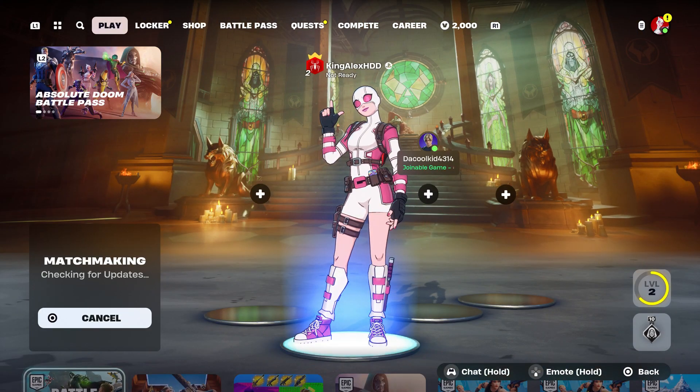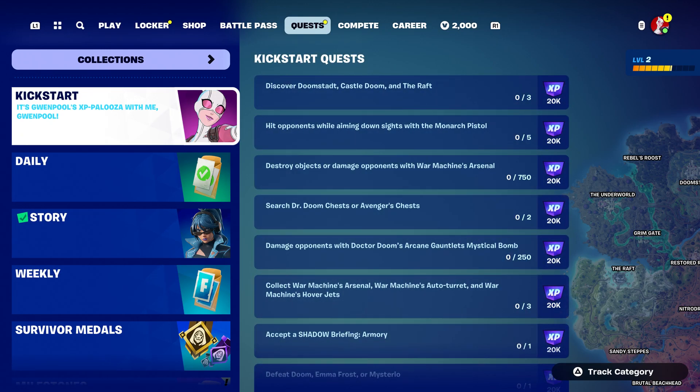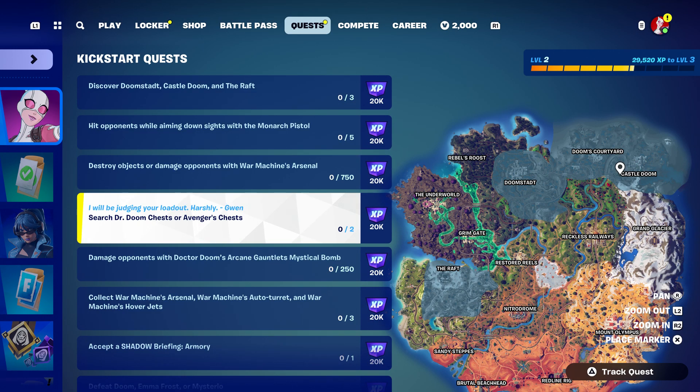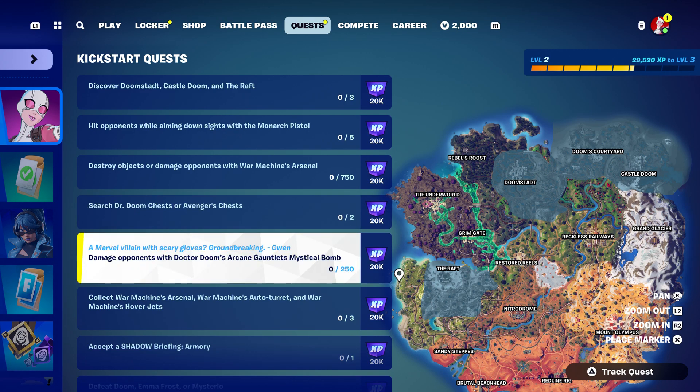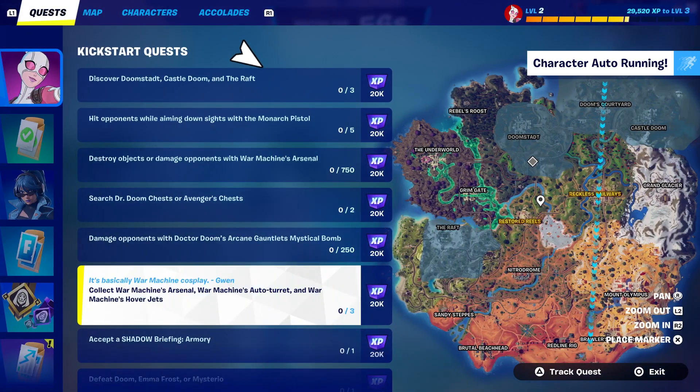In this video I'm going to show you how to get mystic weapons. I'm also going to show you this challenge where you're going to basically visit locations, search Dr. Doom's chest or adventure chest, and collect the War Machine mystic weapons. There are three of them, just want to point that out.